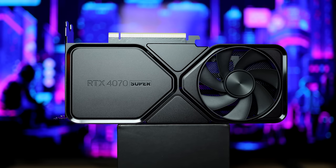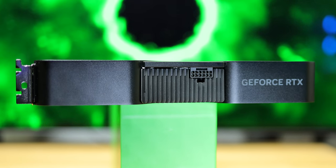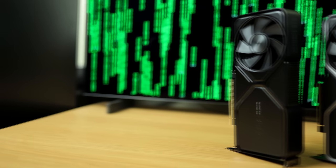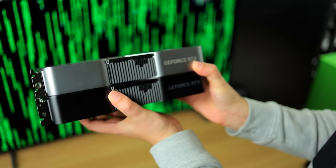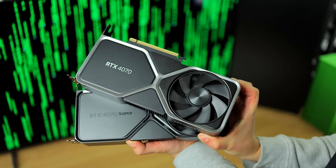To increase the CUDA core count and clock speed, they had to sacrifice a little bit in TDP. It consumes 220 watts compared to 200 watts on the 4070 — a 10% increase in TDP for about 15% more performance, which is totally worth it. That 15% more performance puts this on par with the 3080 Ti or 3090, which is where the original 4070 should have landed when it released for $599. Now they've reduced the 4070's price by $50.